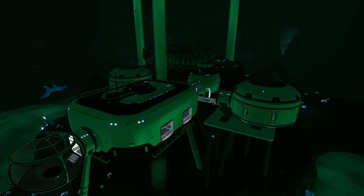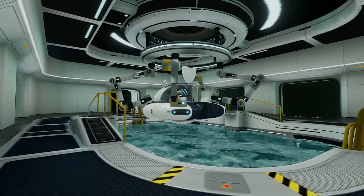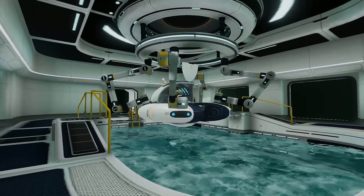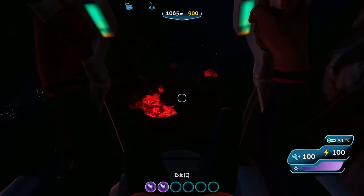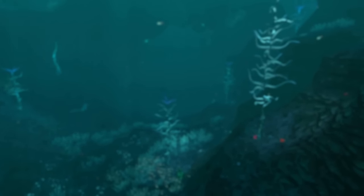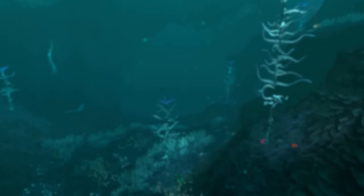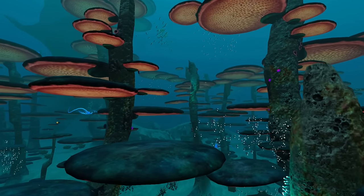Next up are outposts. These are the most utilitarian of the three, being useful as a place to recharge vehicles, eat food, or even serve as a jumping off point to explore more treacherous regions. Outposts are best when built along the paths you travel most often, such as the Lost River Corridor, the active lava zone, or adjacent to a particular biome that you frequent.